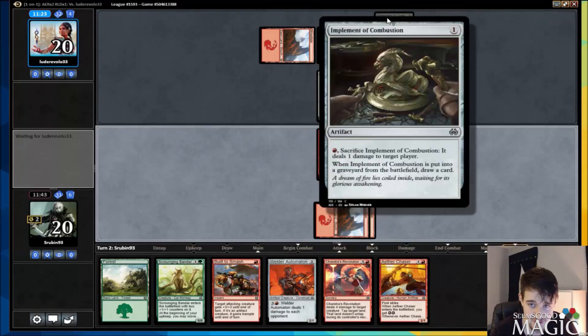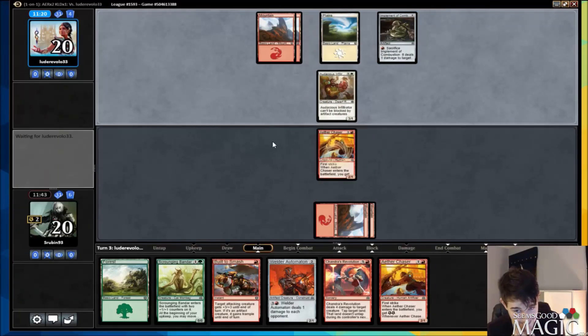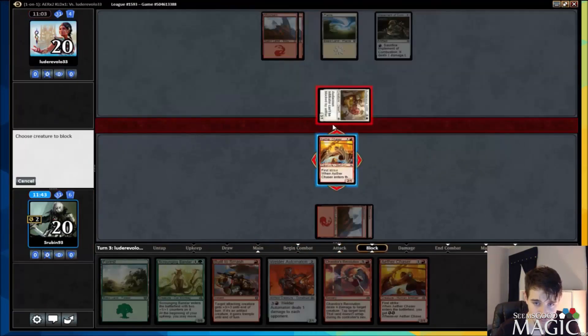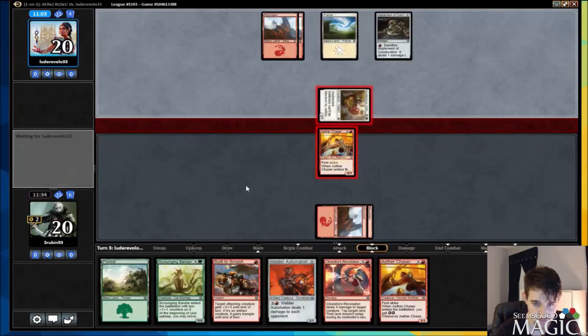Luckily, Implement of Combustion doesn't go to creature — else that would be bad for us. We seem to be playing against another aggro deck and we're on the draw, so we're going to have to find a way to turn the corner. That being said, we have a lot of stuff that can do it — Scrounging Bandar can buff a guy, the Aether Chasers can block infinitely against aggro decks. So we should be good. If he attacks, we're just going to block. I think we just trade for his combat trick.